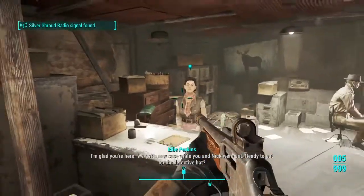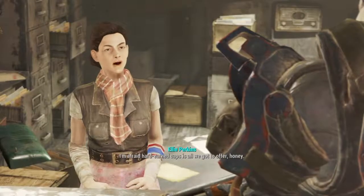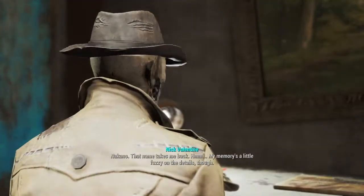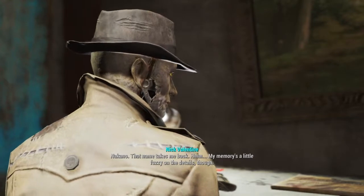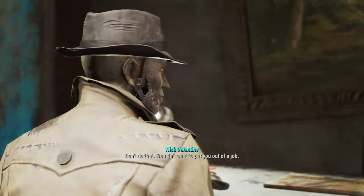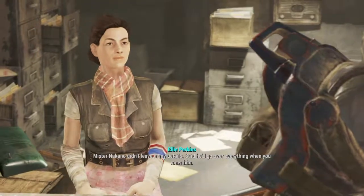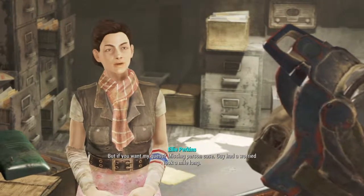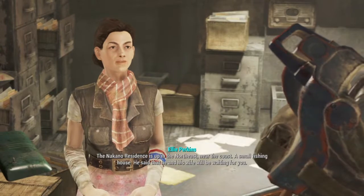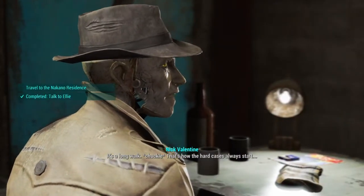Once we get here — are you ready to put on the detective hat? The only thing I'm ready for is danger and awesome. The first person we talk to is Ellie. I'm afraid hard-earned caps is all we've got to offer, honey. Anyway, the client is a fisherman who lives on the edge of the Commonwealth — Kenji Nakano. That name takes me back. My memory's a little fuzzy on the details, though. Maybe if you bothered writing things down, Nick. I'll remember that the next time you need me to console a hysterical client. Mr. Nakano didn't leave many details — said he'd go over everything when you meet him. But if you want my guess, missing person case. Guy had a worried look a mile long. I'll go check it out. Thanks, Ellie. The Nakano residence is up in the Northeast, near the coast — a small fishing house. He said that he and his wife will be waiting for you. It's a long walk. That's how the hard cases always start.